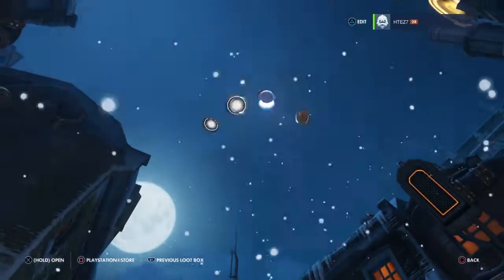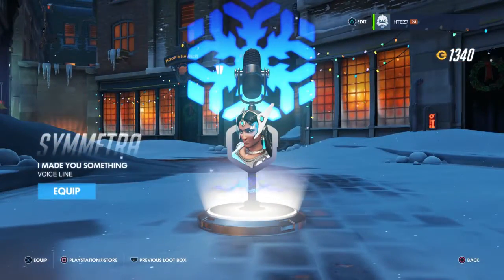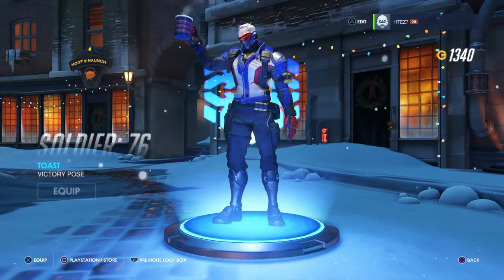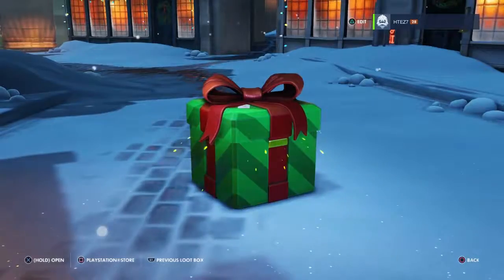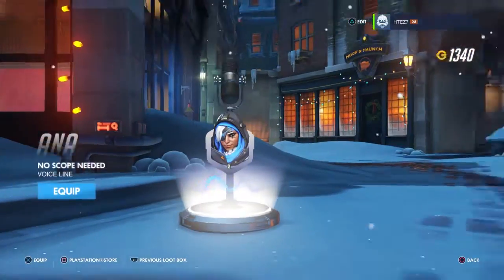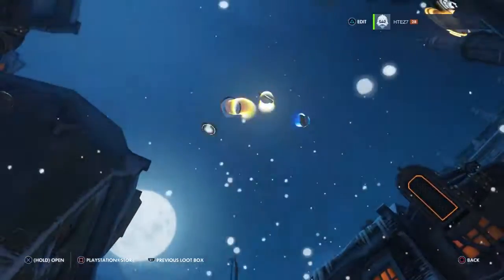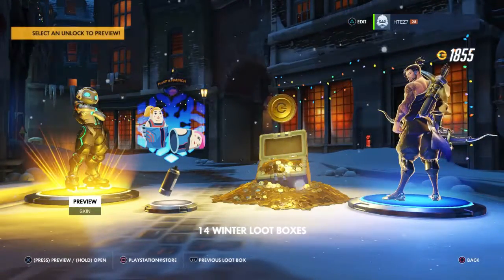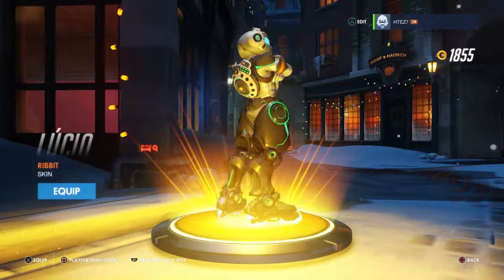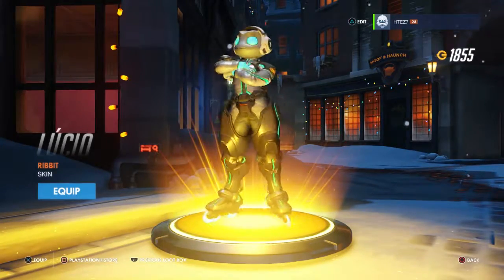We got Ana. I made you something. We got Solar 76 toasting — let's keep that one. We got a couple more holiday stuff. No scope needed. Oh, that's... it's all right. I do like this the Ribbit skin, though. I think I actually like it better than the Summer Games one I already have for Lucio. We have Matrushka — I like that one because it's two of the skins.